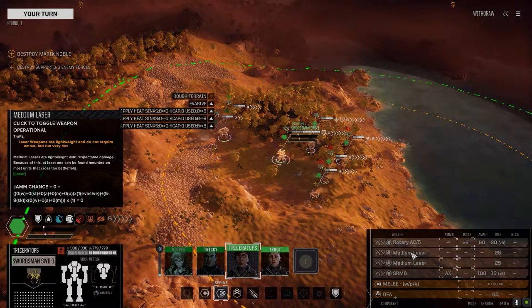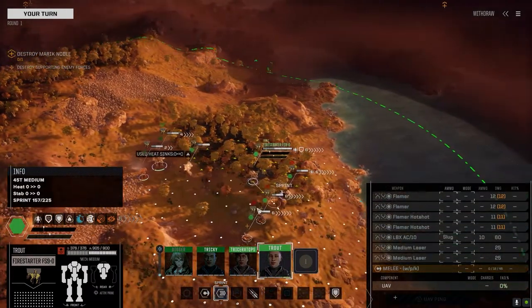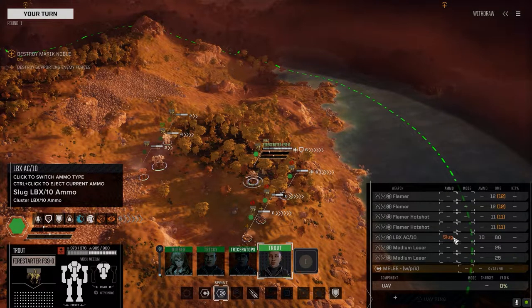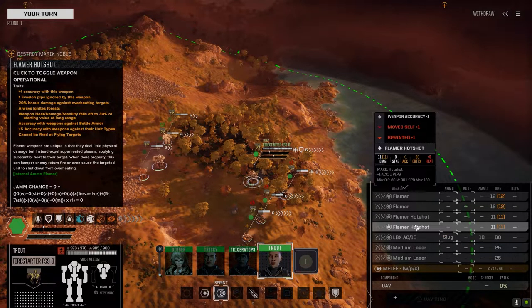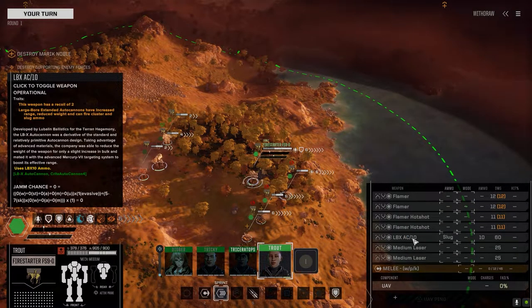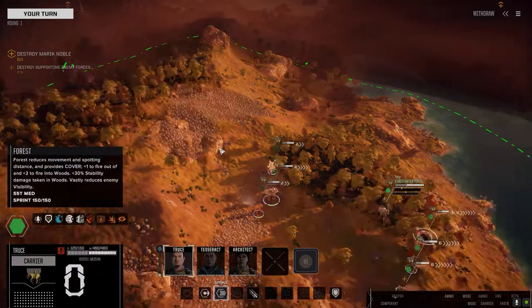This mech stays pretty much the same — I've got an SRM 6 with acid ammo now, so that's helping out a little bit more. On the Firestarter, I swapped out the LBX 20 for an LBX 10 and we've got two tons of ammo — cluster and slug. It's a little less of a punch, but with the added ammo I can be firing all the time, so in the long run it works itself out. Plus this thing is super accurate. I did lose the one arm with all the flamers in a previous match, so I replaced them — two flamer hotshots and a pair of regular flamers. Dropping the LBX 20 for a 10 gave extra space, so I was able to drop another flamer in as well as the two tons of ammo. This thing is actually working pretty good.